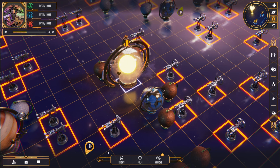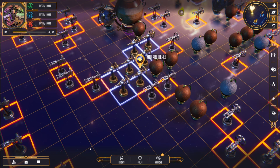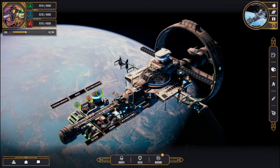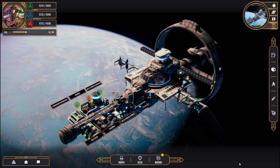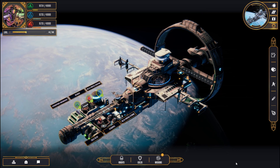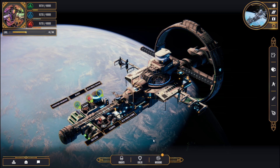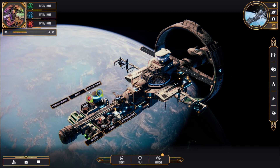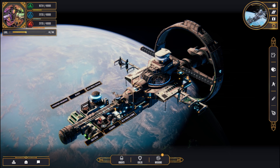Resources once mined are transported to your home base. A player's home base is a hub of activity where knights are recruited, fleets are constructed, and upgrades are researched using the three main resources gathered from celestial objects throughout the game.